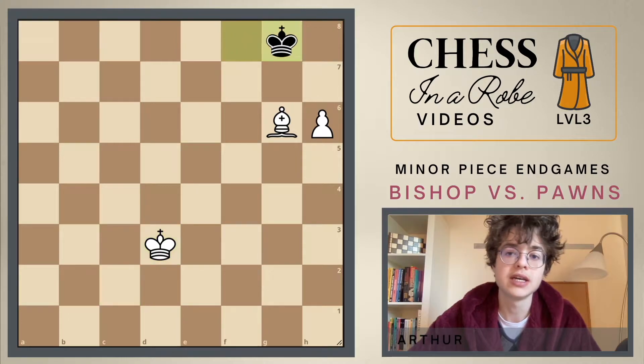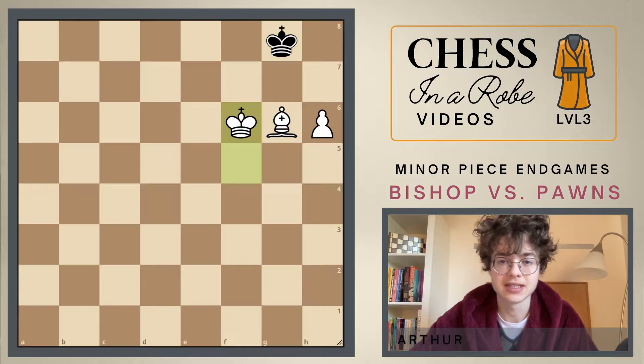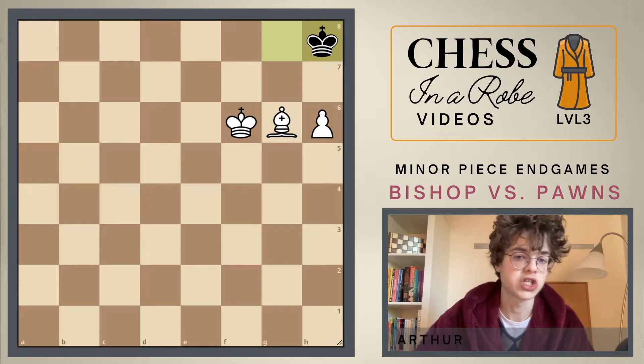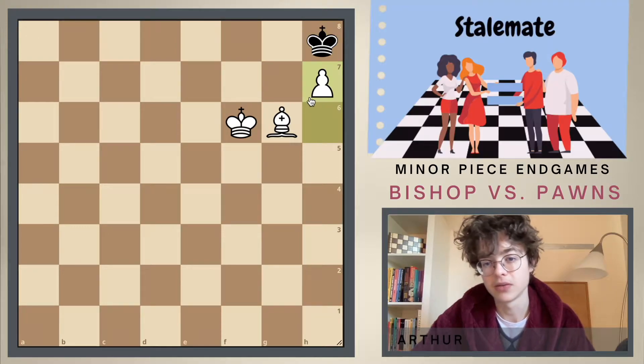King to d3, king to g8, king to e4, king to h8, king to f5, king to g8 and king to f6. Black plays the move king to h8 and we have a problem because we have no good move in this position. Let's say we would play the move h7 — you can see that this is stalemate.